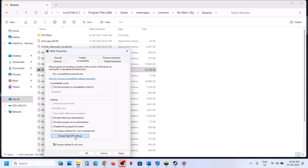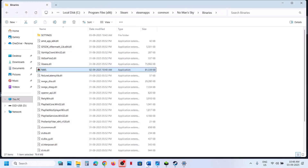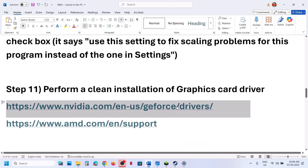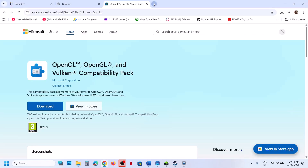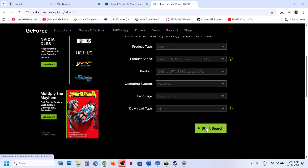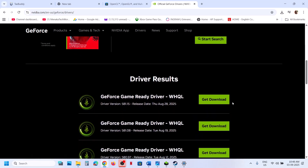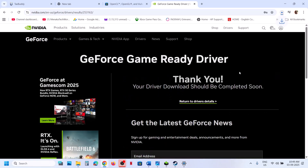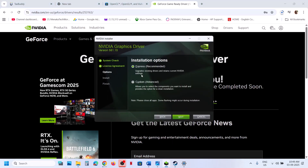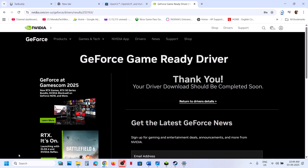If none of those work, uncheck those boxes and follow the next step: perform a clean installation of your graphics card driver. For Nvidia, go to the Nvidia website; for AMD, go to the AMD website. Select your graphics card and operating system, click Start Search, download the latest driver, and run the exe file. Click Yes to allow, then OK, Agree and Continue, and select the Custom option. Check 'Perform a Clean Installation' and click Next.